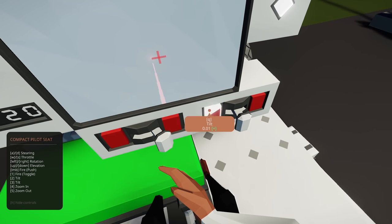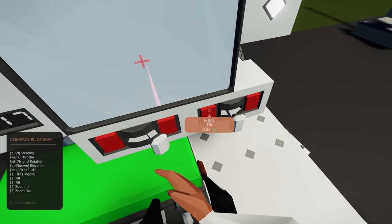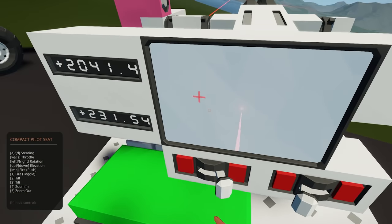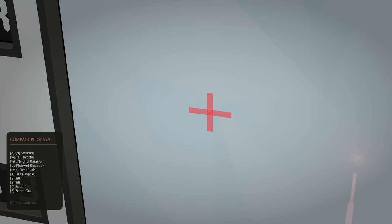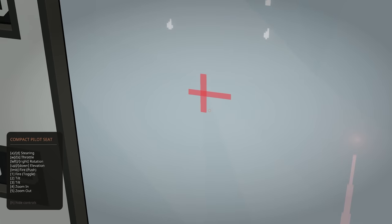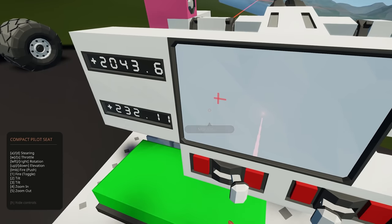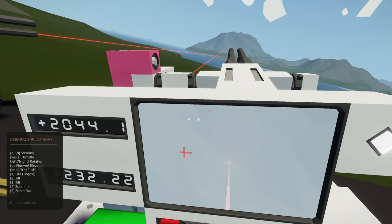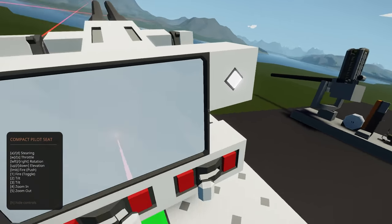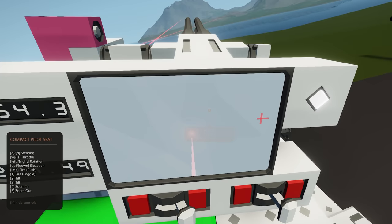If I tilt the vehicle, the crosshair actually moves on my screen - see how it adjusts. So when leveled, we should be hitting the correct point. That is really cool - it's accounting for the tilt of your vehicle. Very interesting. That's much more fancy than mine.